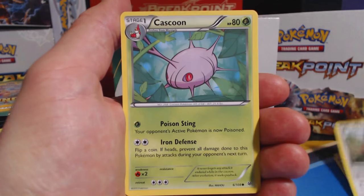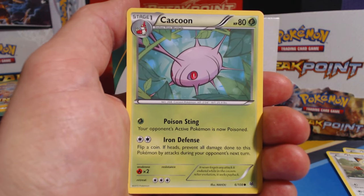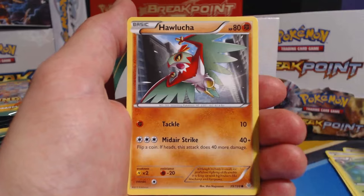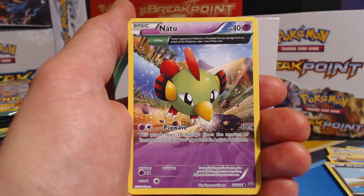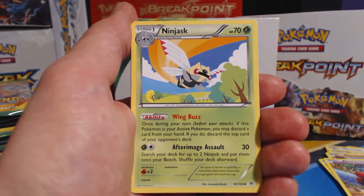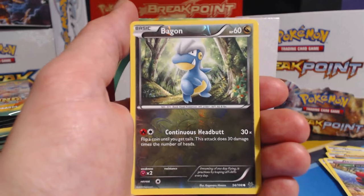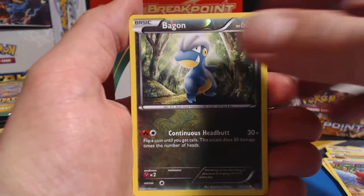Meowth. Roaring Skies has a lot of colorless and leaf Pokémon. Cascoon, Hawlucha, Dratini, Natu, Ninjask, Shelgon, Revive trainer, followed by a Bagon Reverse Holographic, and a Dragonite Rare.